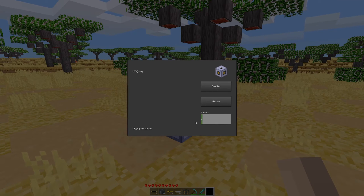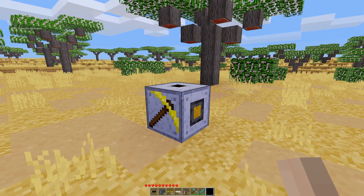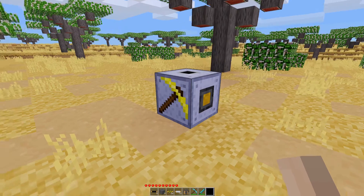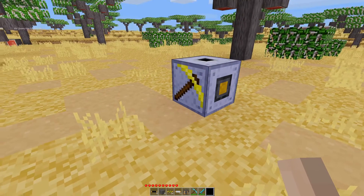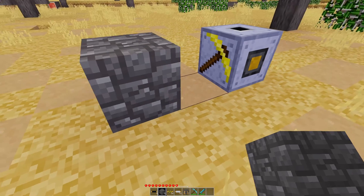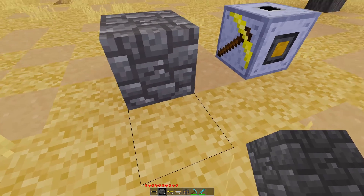Let's touch on the radius. So if you do a radius of 1 — and again, this won't do anything because it's not running right now — but a radius of 1 means you count 1 space away from the quarry, and then it'll mine 1 radius around.